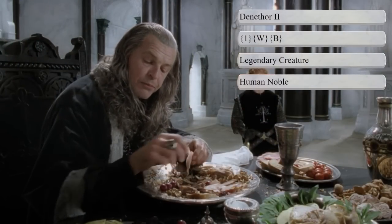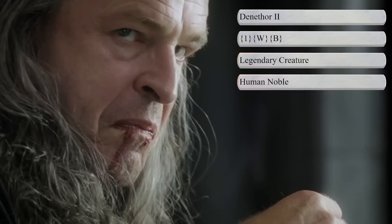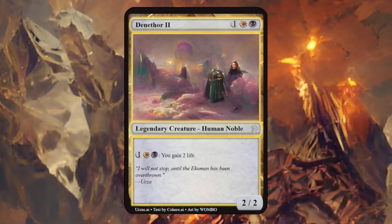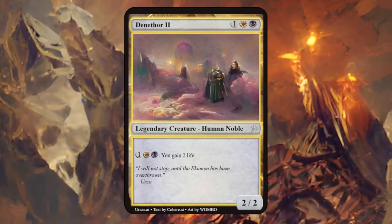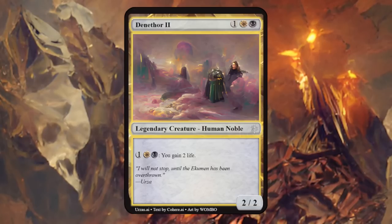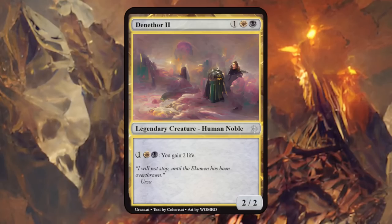Next up we have Denethor the Second, the last ruling Steward of Gondor and father of Boromir and Faramir. I went with white-black for his colors and human noble as creature type. Denethor is a 2/2, and for one white and one black we can gain two life — fitting for black-white life gain synergy decks. It feels a bit tame for a three-mana legendary creature, but it fits his character, and reminds me of that scene in the movie where he obliterates that tomato.